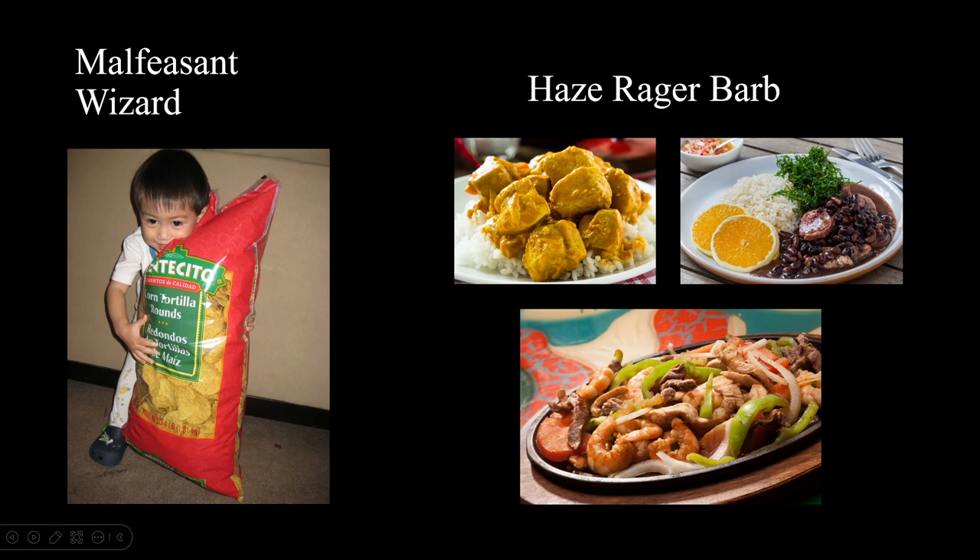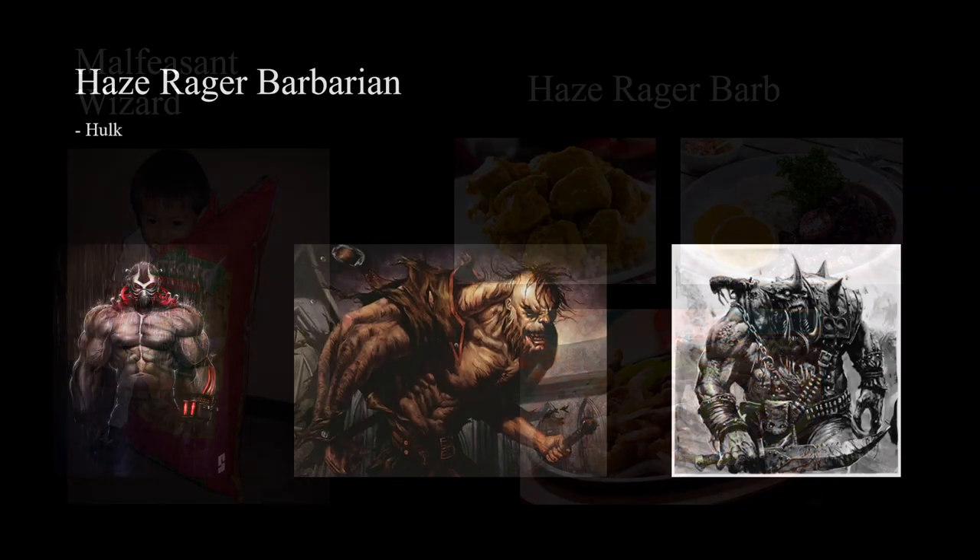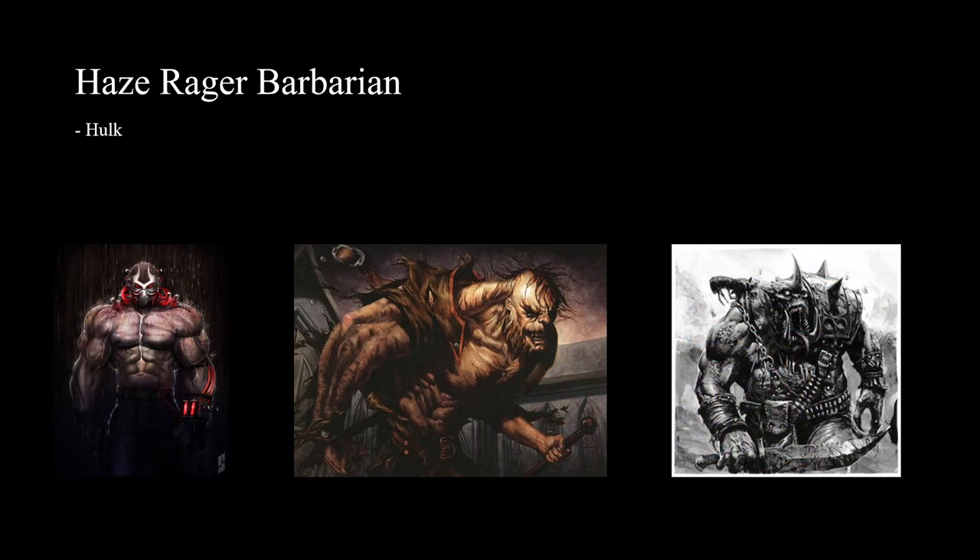When we look at the Malfeasant Wizard, they're just a big pile of chips - you're good at casting contaminated spells, and you're still good at casting those contaminated spells. It's just a big bag of chips. While the Haze Rager Barbarian feels like a bunch of side dishes that aren't really unified - like having Indian curry, Brazilian feijoada, and fajitas all together. Each of these on their own are pretty good, but imagine three side dishes as your meal - they don't really go well together.